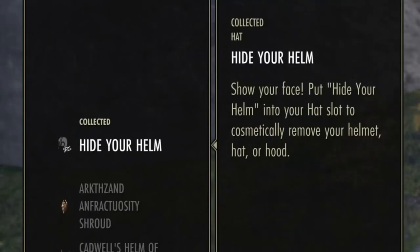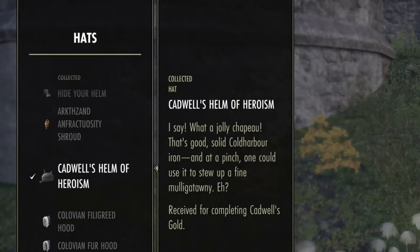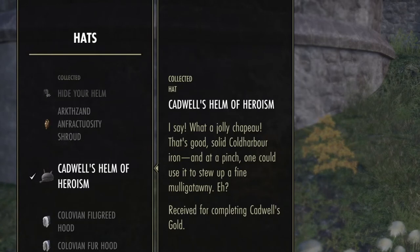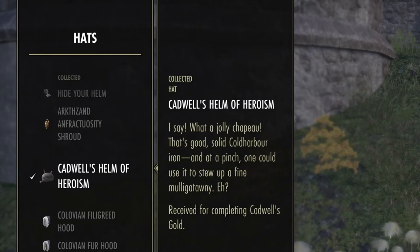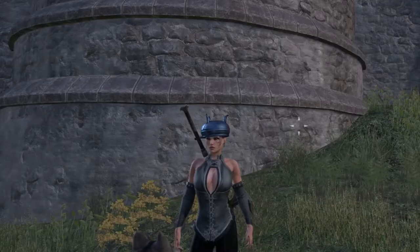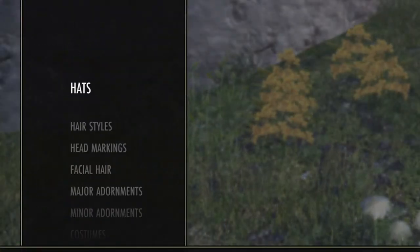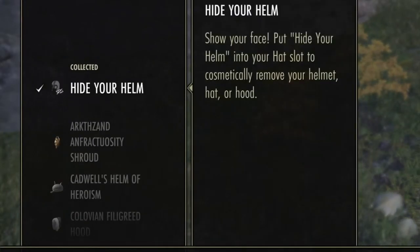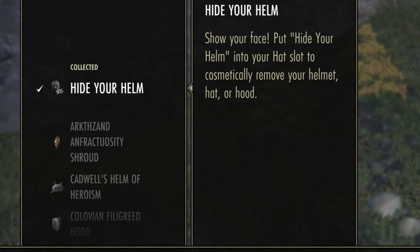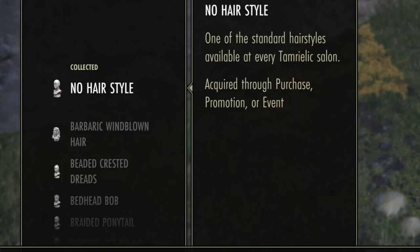All you do is check and uncheck things, so there's no making mistakes really — except for undoing it. I hide my helmet most often, but in this instance I wanted to show you that you can put a pot on your head like Cadwell. You can hide your helmet, and these are appearance items you can put on, or helmets from your gear that you can choose to show or not show.